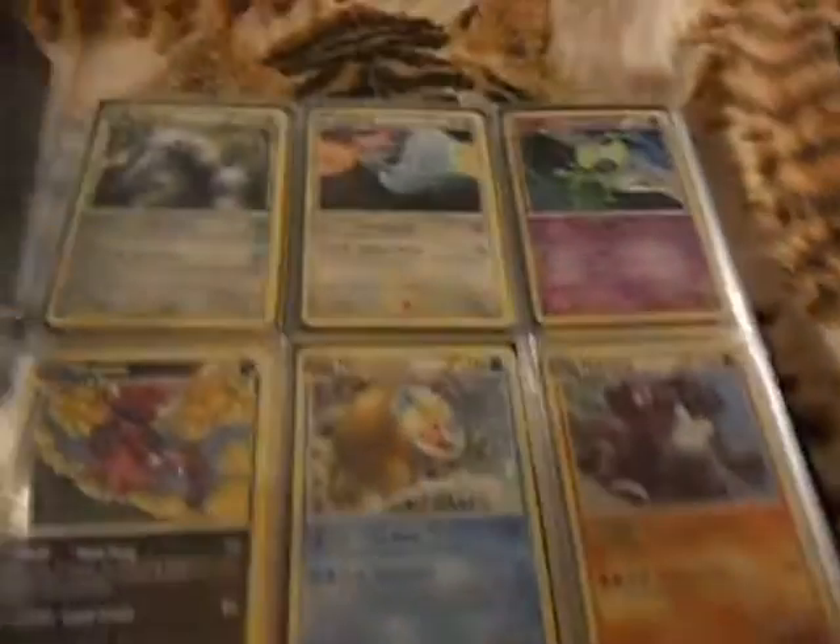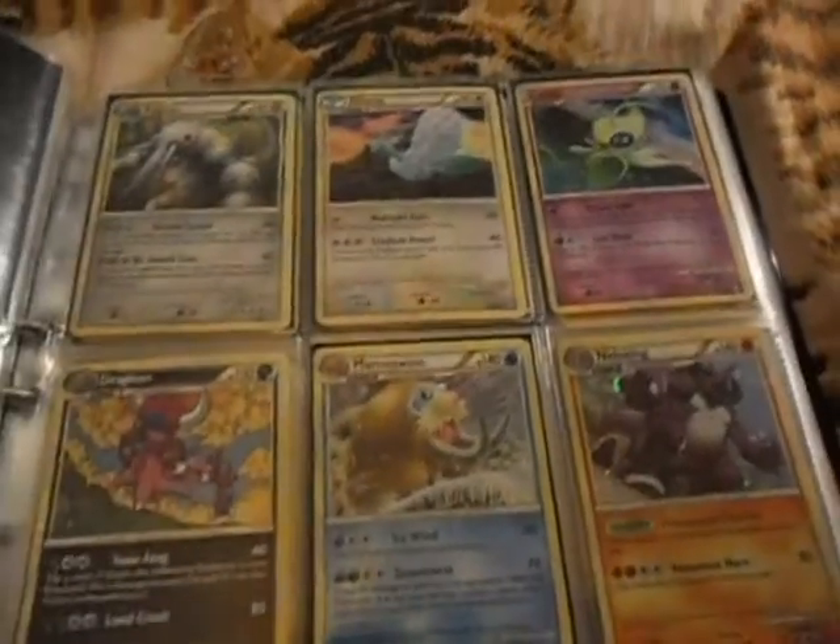And here's Legends and those things — even the Secret Red and the Triumphant. Here I missed something.